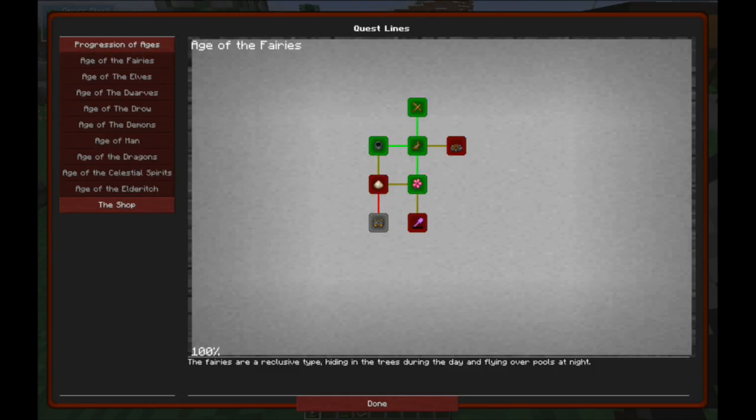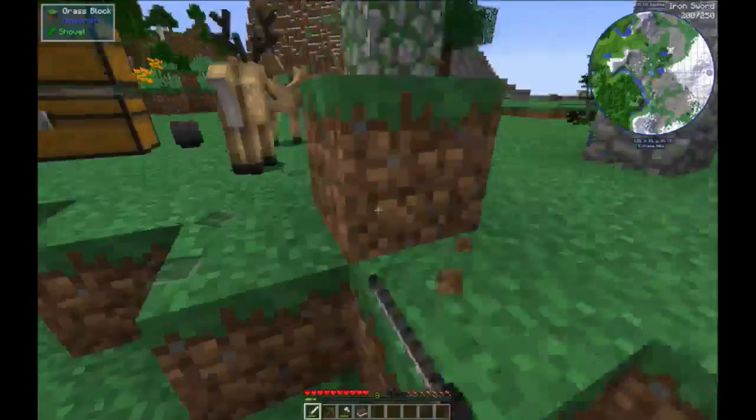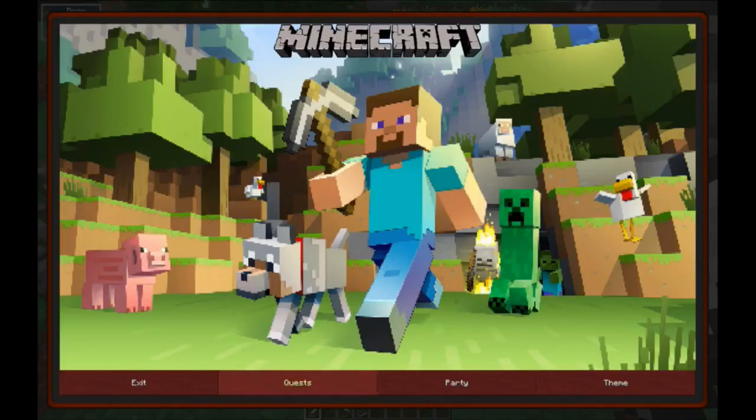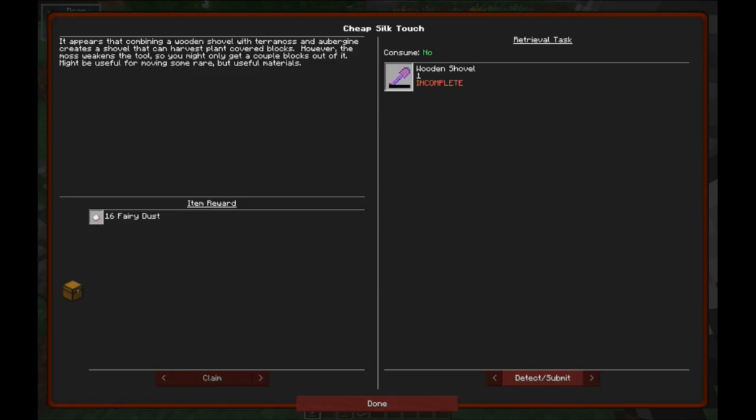I know we have quests. Silk Touch. More doggos - they know I killed one of their own, they're coming back for revenge. They just want to help. Shattering, burning magic, Silk Touch. It appears that combining a wooden shovel with terramoss and aubergine creates a shovel that can harvest plant-covered blocks. However, the moss weakens the tools, so you might get a couple blocks out of it. Might be useful for moving some rare but useful materials.